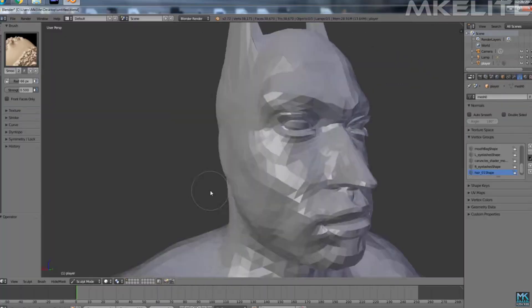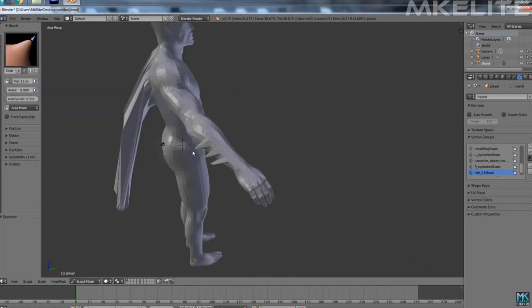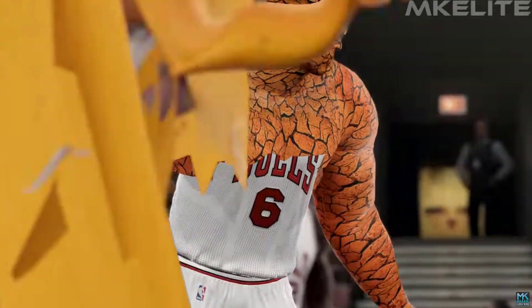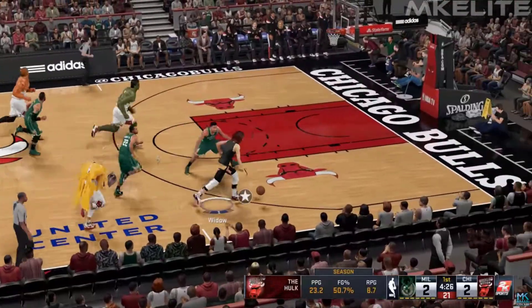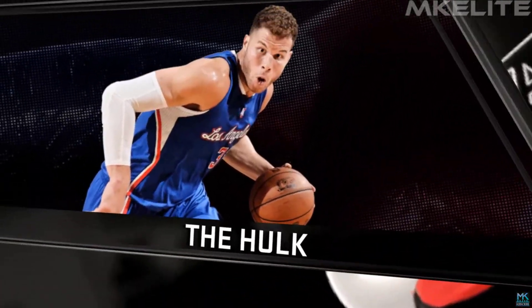Black Widow — that's who it was — Black Widow. As you can see, he's building Batman in Blender. This guy converted Derrick Rose into Batman — that's crazy.